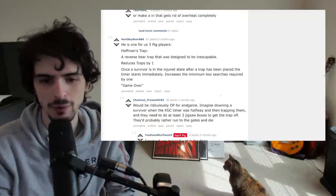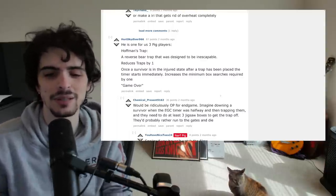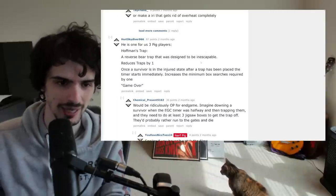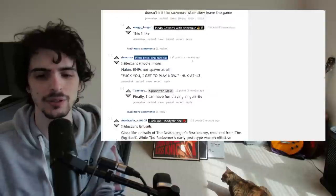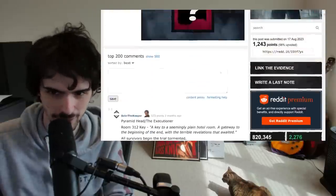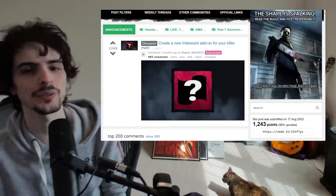For Pig — reduces traps by one; once a survivor is in the injured state after a trap has been placed, the timer starts immediately, and increases the minimum box searches required by one. That would be way too strong at the end of the game — it's a funny idea but it would basically ensure that person died unless everybody escaped and got the hatch. Anyway, I'm gonna link this thread in the description. I just found this very entertaining laying in bed one day and figured I would finally make a video about it during a slow DBD news period. Thanks for hanging out, thanks for watching, and we'll see you next time.